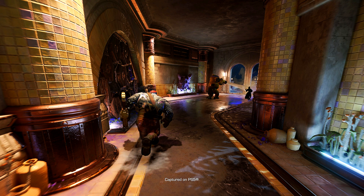The Early Access Weekend has four maps, three game modes, and all 16 characters available for trial, so make sure to experiment as much as possible when you're playing Concord. When the open beta is released, a new mode and a new map for players to explore will be added.